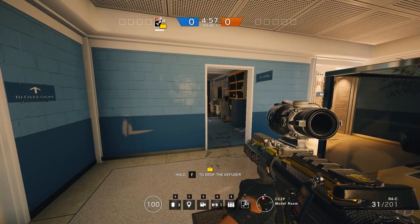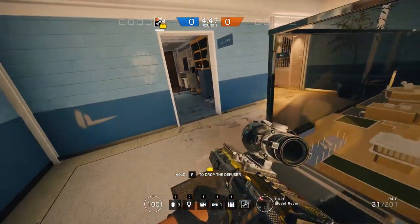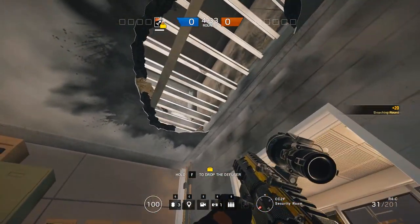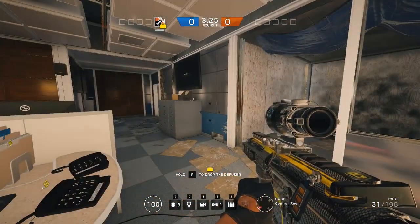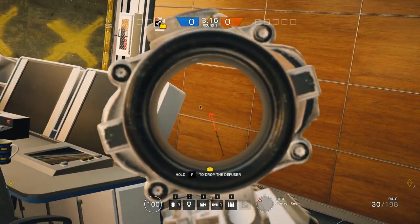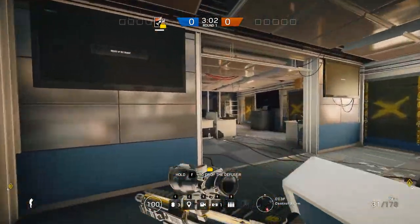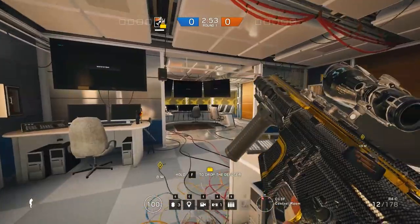Another quick tip seen in ESL a lot: when attacking into servers and control room on Yacht's top floor, if you have someone with a grenade or Ash, run into security, look up and shoot right here. This will break any Mute devices or Bandit charges placed on this wall, leaving it open for Thermite to breach into that pillbox area and get right into the site. Also, these monitors in the back can be shot through anywhere — if someone's playing back there crouching or lying down and you can't see them, just start spraying. You're going to drop them before they can even peek you.